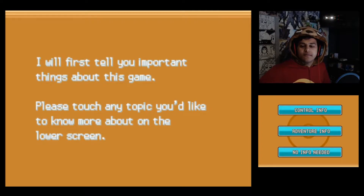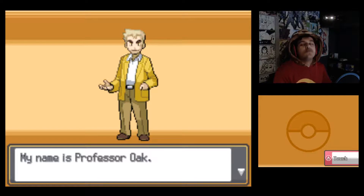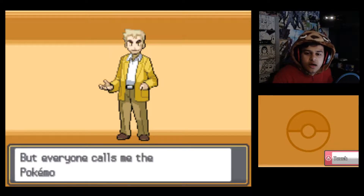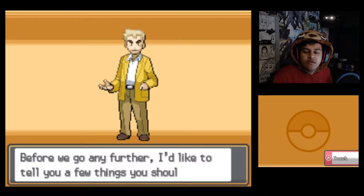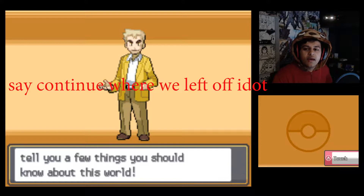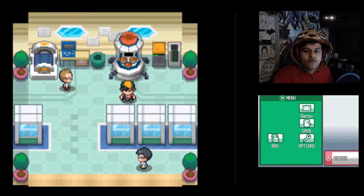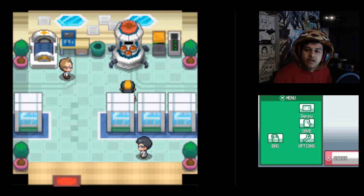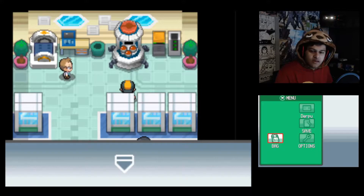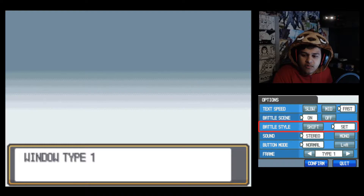I also realized that the Nuzlocke challenge applies once you get your Pokeballs. We already went through this whole part - welcome to the world of Pokemon. I'm going to skip to whenever I'm heading over to the next town. But before I skip to the city part, let's see what starters we can choose from. I completely forgot - I've been talking to every single person in this game - to change my options to make the text speed fast and to change the battle style to set. Let's go ahead and get that confirmed.